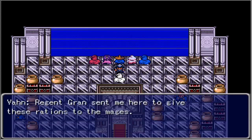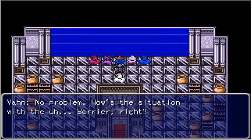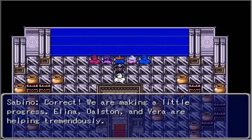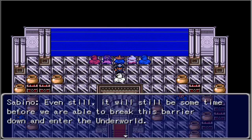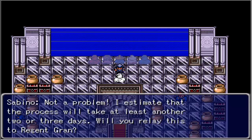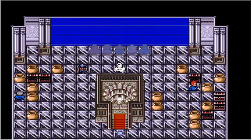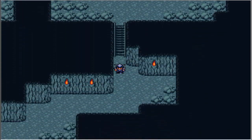It takes a lot of concentration to bring down a barrier like this — the Fen are very magically gifted beings. Regent Grand sent me here to give these rations to the mages. Ah, wonderful — thank you very much for bringing them to us. How's the situation with the barrier? We are making a little progress — Alina, Ulstan, and Vera are helping tremendously. I want Alina back! She's my freaking healer, dude. Even still, it will be some time before we are able to break this barrier down and enter the Underworld. Oh, the Underworld — I'm sure there will be dwarves. I'll be with the Regent for a while — will you let us know when the barrier is down?